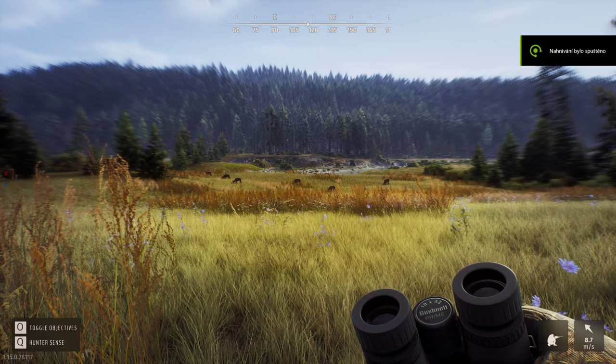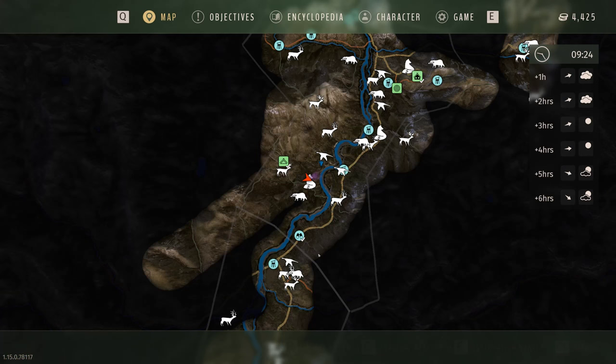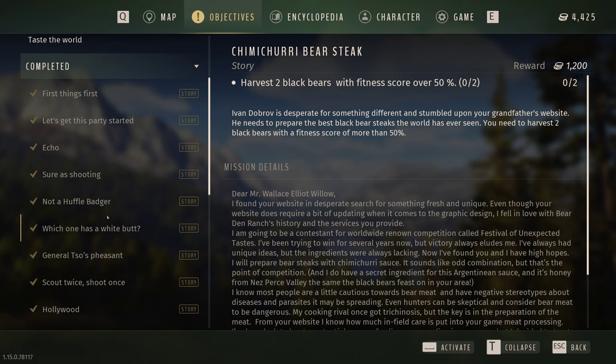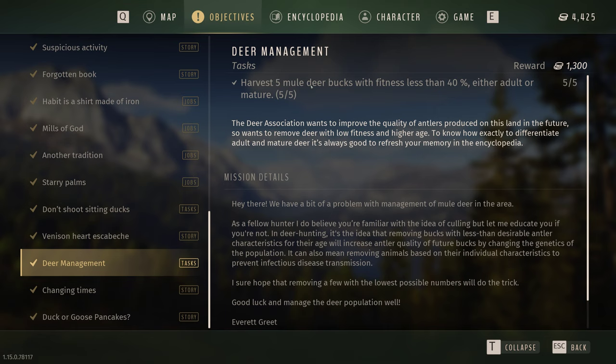Alright guys, welcome to Way of the Hunter. I managed to sneak into this horde and this mission is a difficult one - some of you might really struggle with this. Unless you kill a lot of deer unnecessarily, it's called deer management, so you need to harvest five mule deer with fitness less than 40 percent.